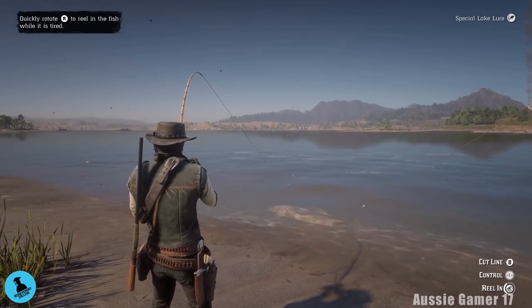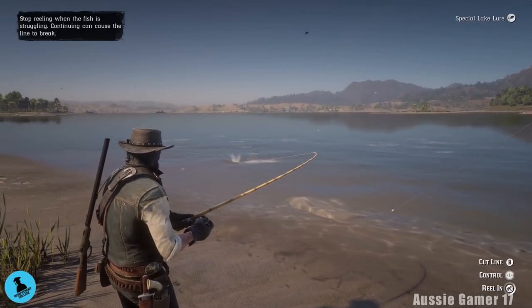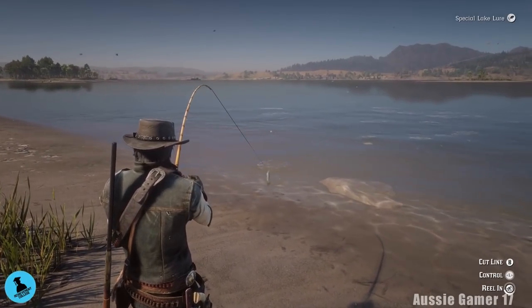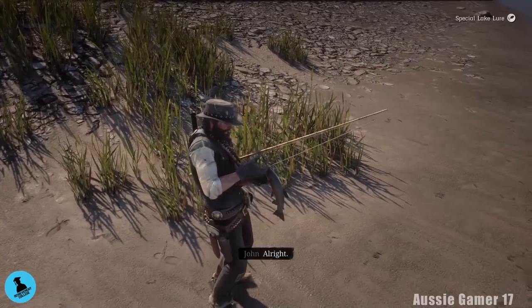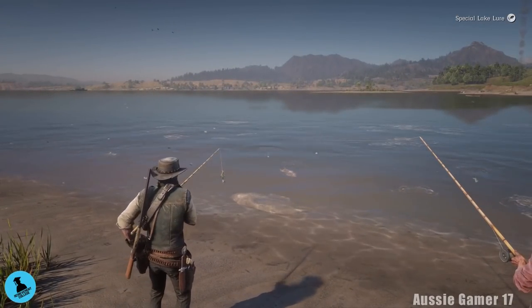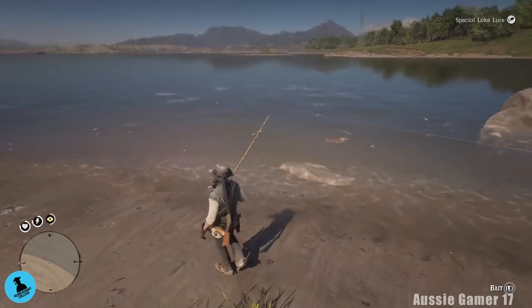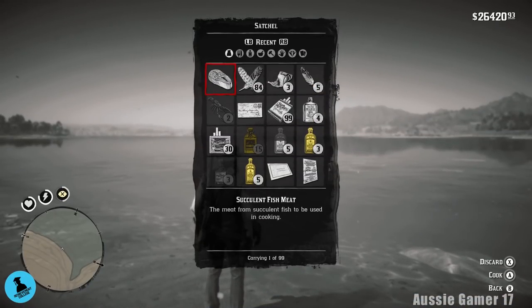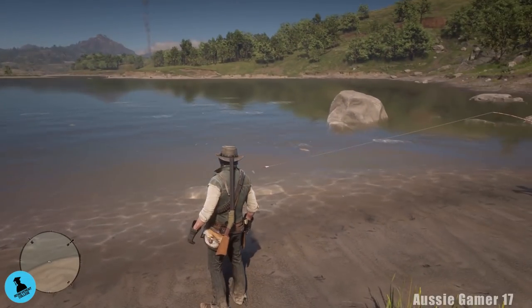Let's reel him in. Here we go - what do we got? This will be succulent surely. And for once we have to keep the fish. Steel head trout! I'm going to move over a little bit now - I think we want a smaller type fish. We select the fish in the satchel and break it down - that's succulent fish. The trout is succulent fish.